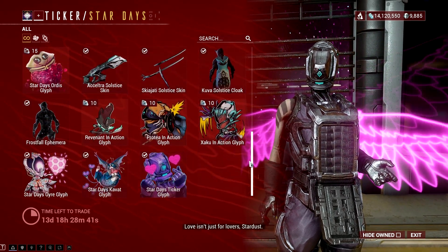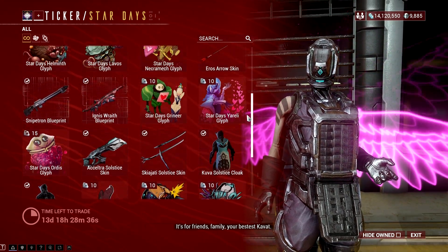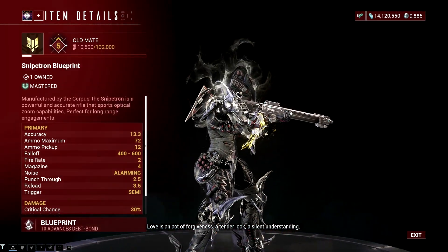A few additional items can also be found in the popular section of the in-game market, including some additional glyph bundles, plus the Valentine color palette which you can add to your inventory for just one credit.